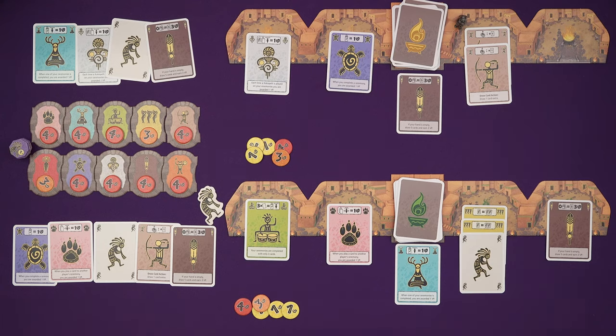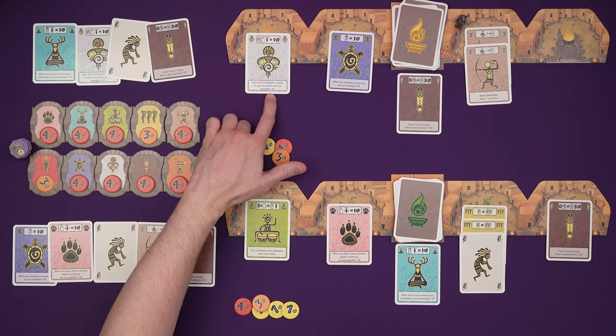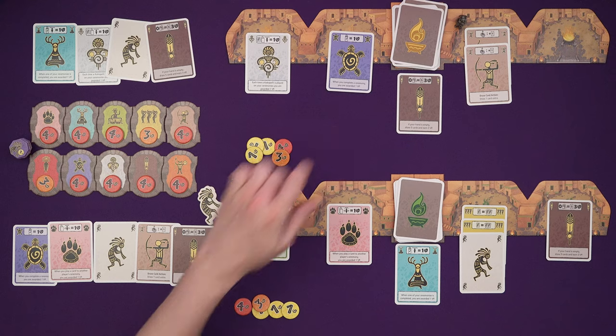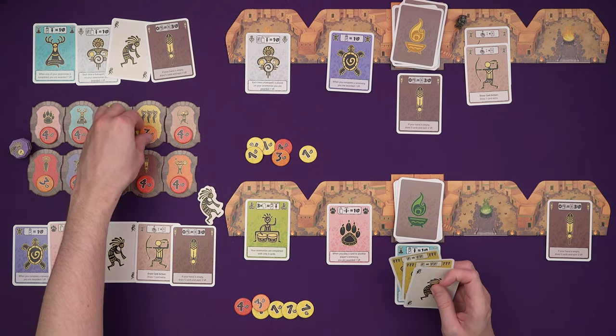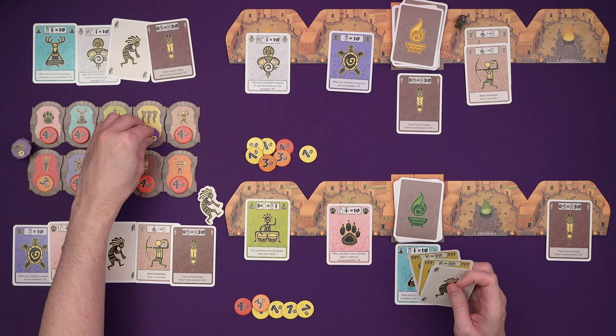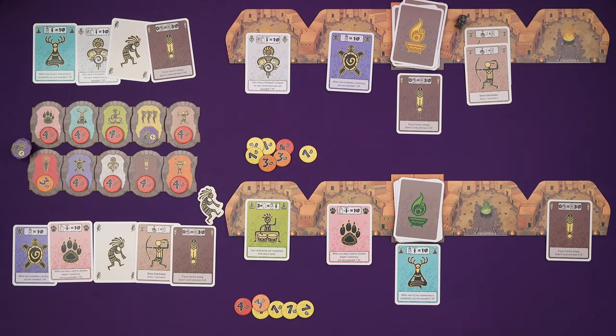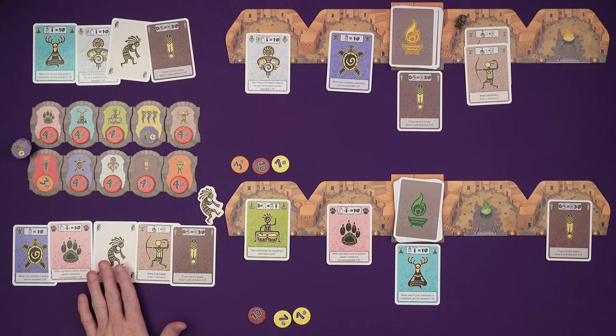So he's going to play that to my ceremony and complete it. He only gets points when he plays Kokopellis to his own ceremonies. 'When you complete a ceremony, you're awarded a point.' 'When one of my ceremonies is completed, I'm awarded a point.' Then the ceremony itself — Marty gets those three points, so there is an end game tile. It was my ceremony that was completed so I get an extra point. Marty's in the lead and he stopped me having an ability I quite liked, especially because I had a Kokopelli waiting.